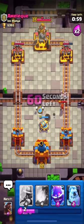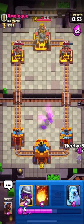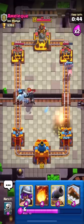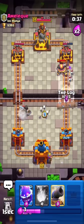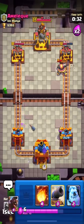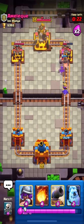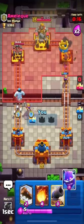He's pushing with valkyrie and skeletons, which is a weird push. I'll start from the back and kite his dark prince with my ice golem while pushing with my hog on the right. He used his fireball which left him low on elixir — he couldn't place his cannon on time, which is a plus for us. I'll log his cannon and tower for value, push with my hog, and he just forfeited the match. GGs to him.